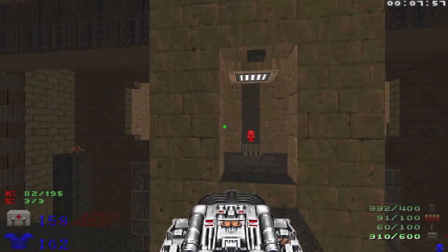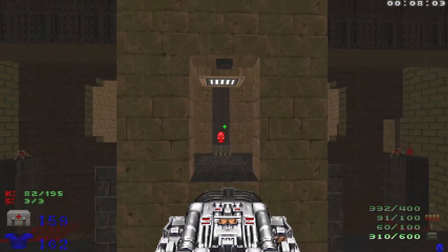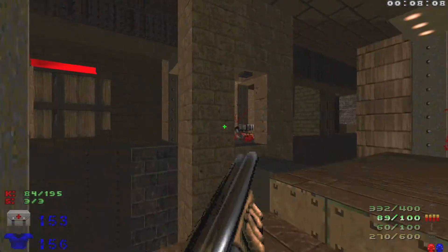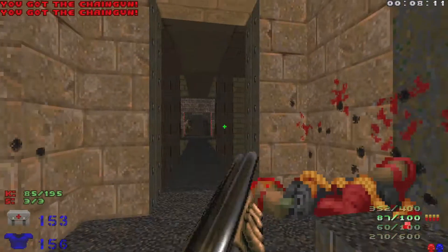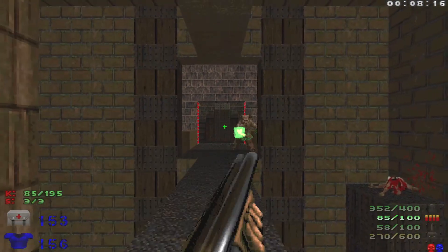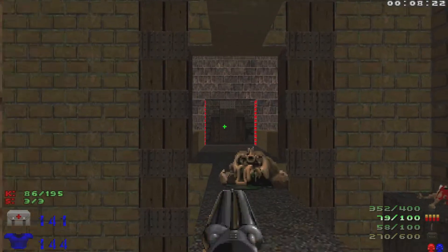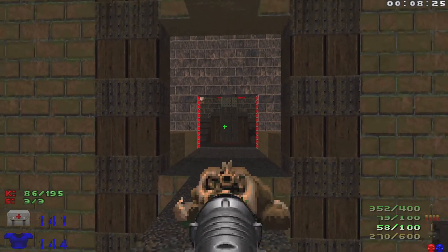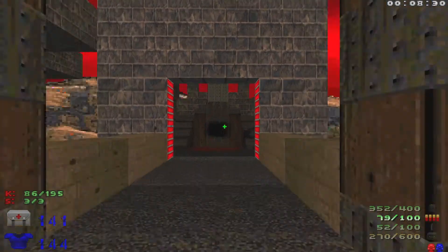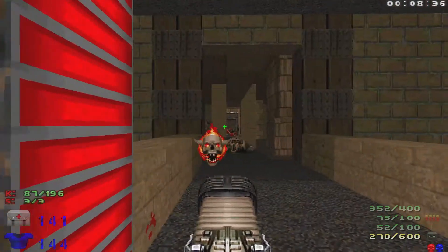The red key is right there. When we grab that red key it's going to reveal an arch-vile on this platform and some chaingunners beside us, so I'll take out the arch-vile and then the two chaingunners. Take out this hell knight right here. Straight ahead there is an arch-vile in that pool of blood — you can actually fire some rockets to deal some damage, then take them out. Watch out for the pain elemental behind us.